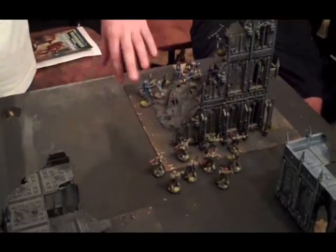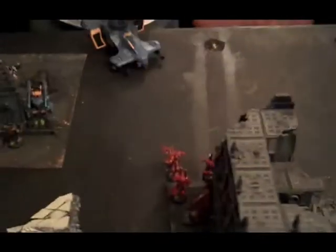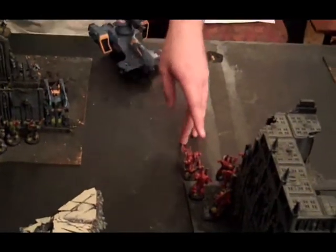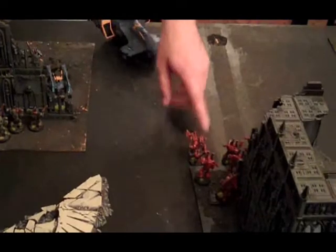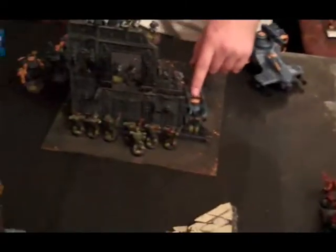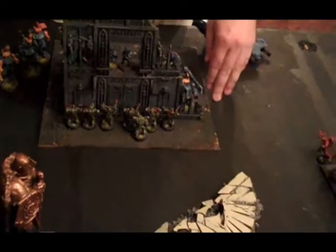Tower turn five: the crew managed to rally, fired at them and killed one. The railgun and burst cannons from the Hammerhead took one of the Khorne Berserkers. The Broadside splattered one with a railgun, and the Fire Warriors contributed and took out another two.